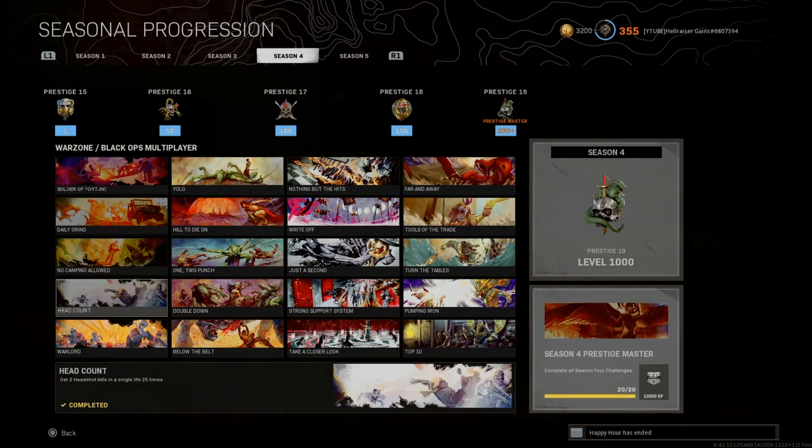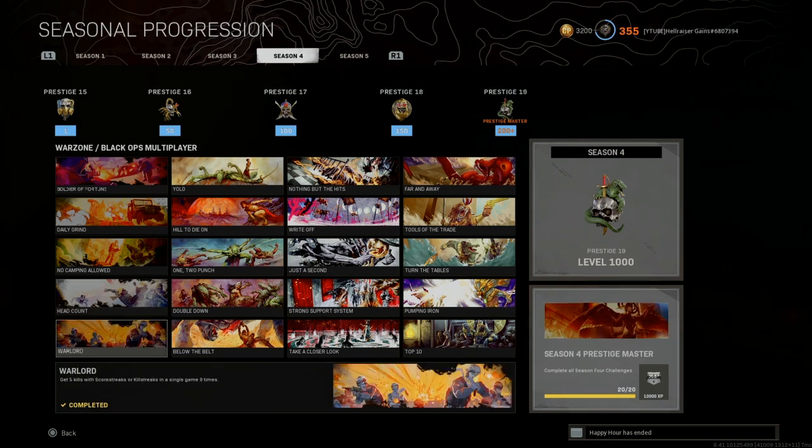Headcount: get two headshot kills in a single life, 25 times. I would suggest newer game modes like Clash and Payload because there are so many people and it's usually chaos, so people don't pay attention and it's very easy to get double headshots. When I did this, those modes weren't available, so I had to do it in Plunder — downed a guy, finished him off with a headshot, then downed another and finished him the same way. Pretty difficult to do 25 times but worth it for the calling card.